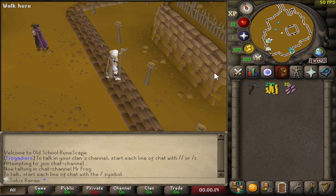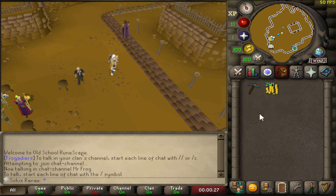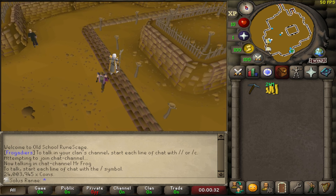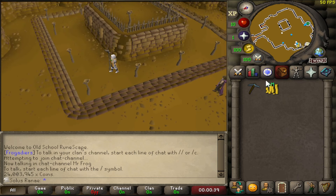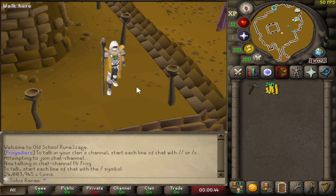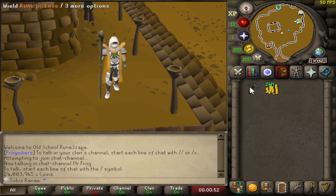Oh dear God, whoever's idea it was to sell 50 a world is a complete moron — it definitely wasn't my idea. But we did manage to get ourselves a lot of cash out of this. I am now carrying 24 million GP, and I also have a massive chunk inside my death storage — I think it's like 12 mil in there. And I also think I have another 24 mil inside LMS. So I think we're probably looking close to 60 mil cash on this account, which is absolutely fantastic.